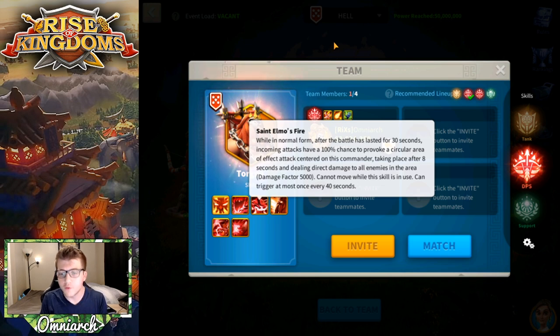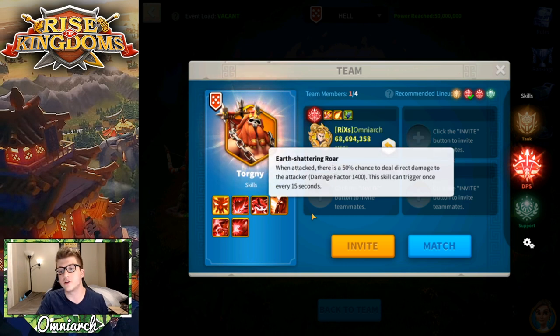The next skill is called Saint Elmo's Fire. While in normal form, after the battle has lasted 30 seconds, incoming attacks have a 100% chance to provoke a circular AOE attack centered on Torgny, dealing direct damage with a damage factor of 5000 after eight seconds. Torgny can't move while doing this and it can only trigger once every 40 seconds. You'll see this happen maybe four times throughout the fight — a circle appears around Torgny and you have eight seconds to get outside it. I got hit by the first one and took about 20,000 damage.